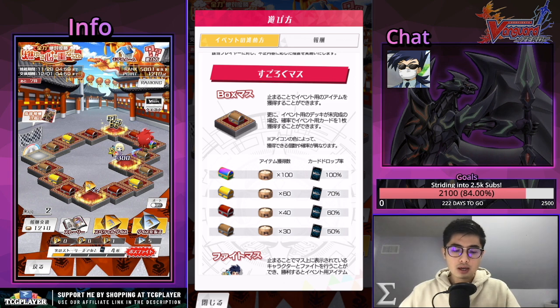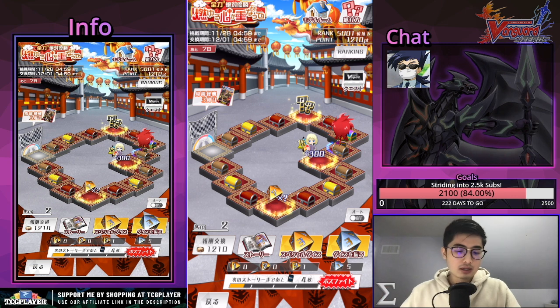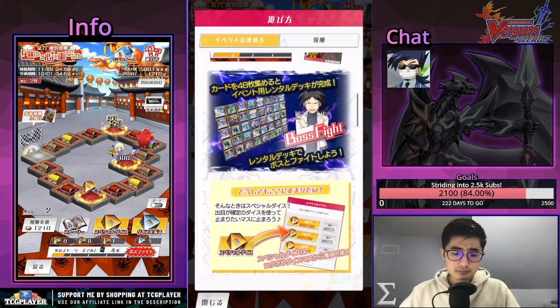Some other things that changed are the actual spots. Before, it used to be either cards or drops. And of course the main ideal spot would be the one with the character fight right at the end of the board, where if you beat it, you get a guaranteed three times or five times multiplier on the drops on the next round. But this time around it's actually quite different.